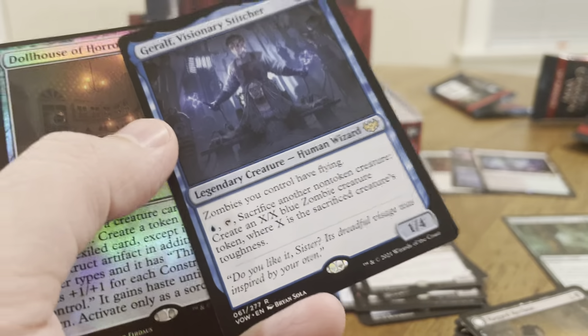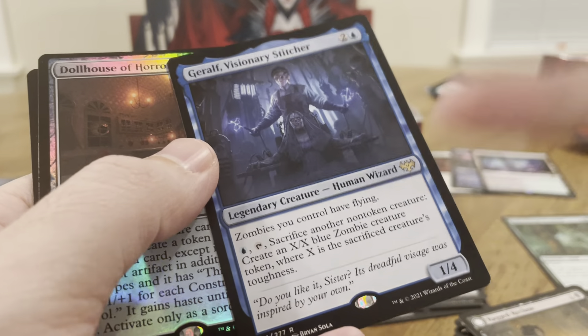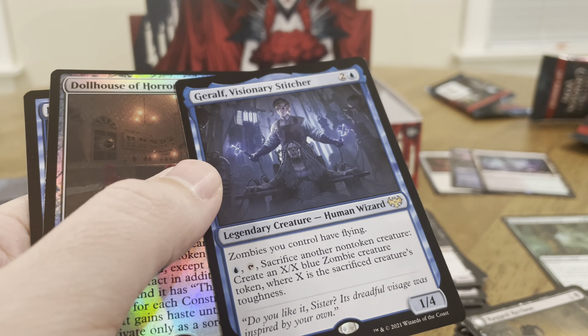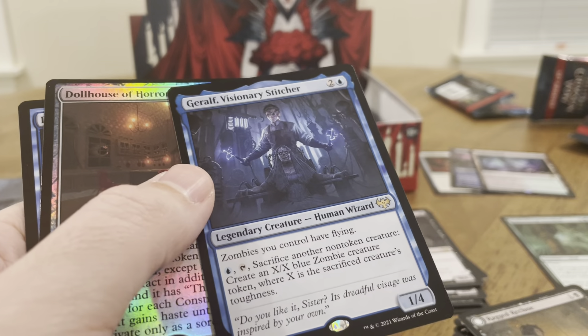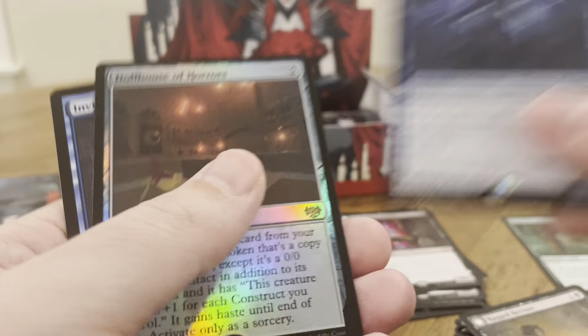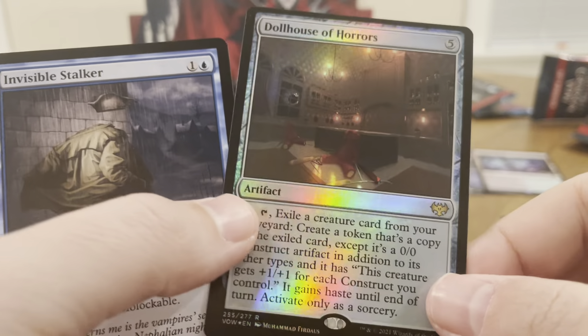I like this guy because when he's in play, your zombies have flying. For one blue, sacrifice a non-token creature, and you can get a zombie token that's a flying token. Oh nice — and we got a rare foil, Dollhouse of Horrors.